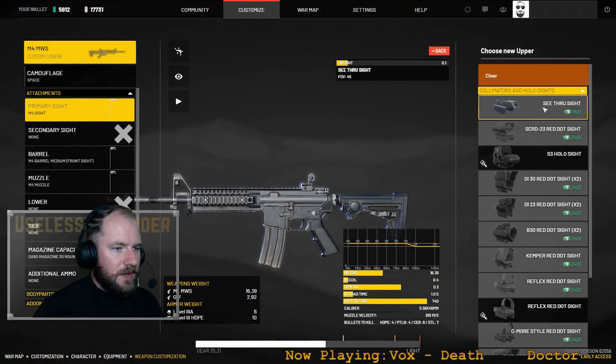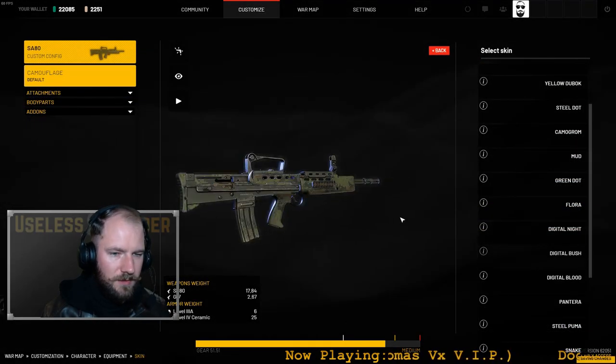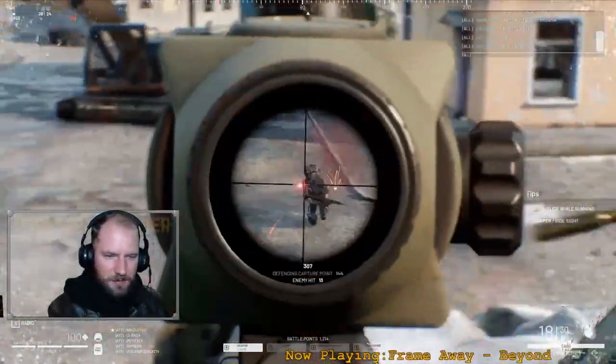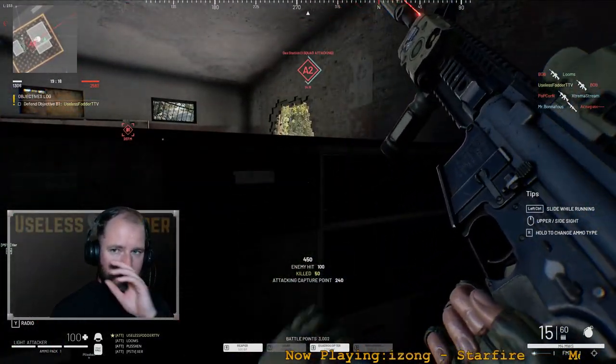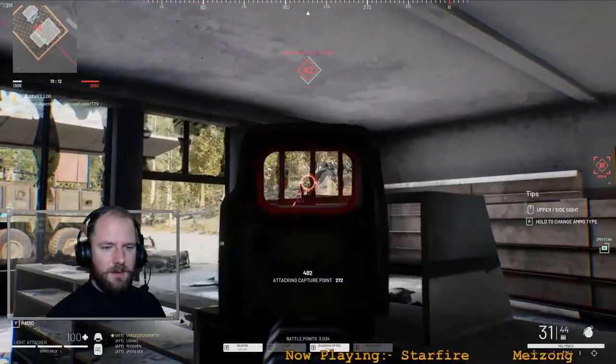Also in the gigapatch are two new rifles: the American M4 WMS and the British SA80. These new weapons fill some nice niches players have been wanting - the SA80 as a sort of little brother to the SCAR-H for long range engagements, and the M4 as the finally dominant close-to-mid-range 5.56 rifle that can go toe-to-toe with some of the big 7.62 types.